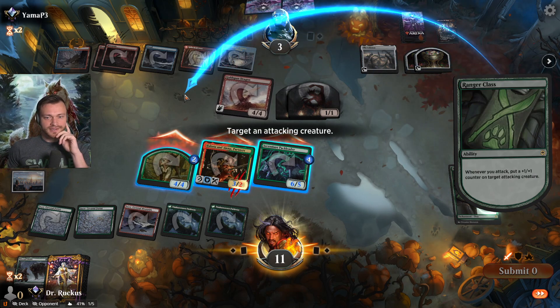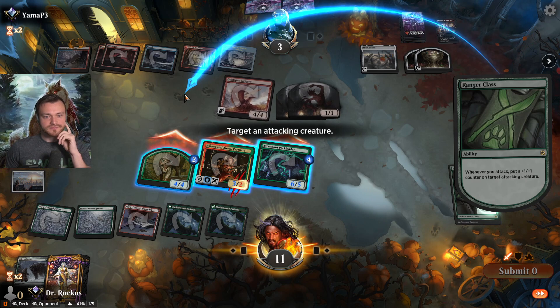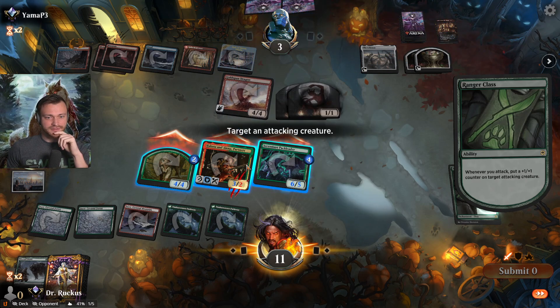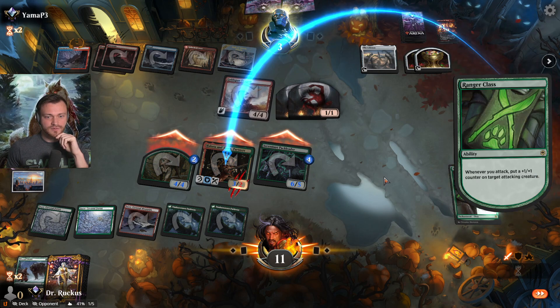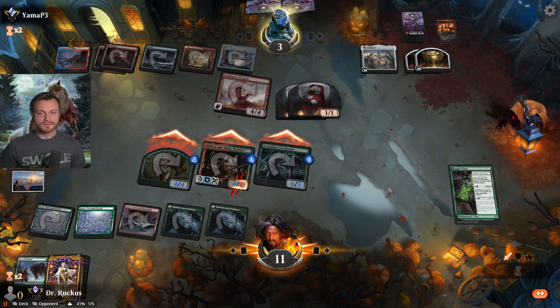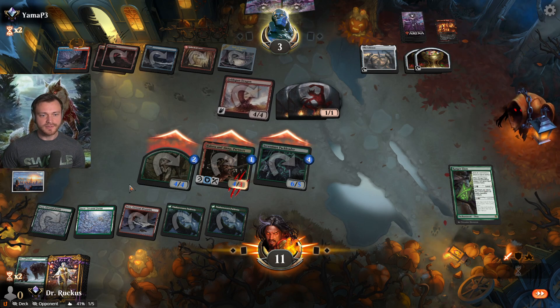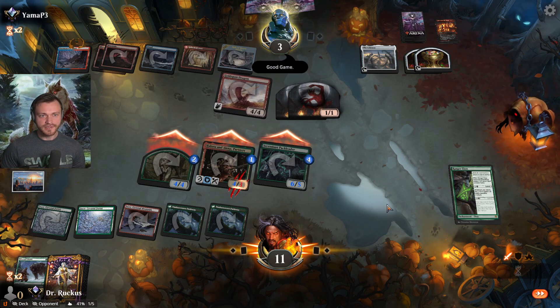They really want to kill Halana — they really want to kill the 6/5. We could put it on the token. I don't want to give them a free out to kill that, so we'll put it here. Otherwise they could go chump, chump, two damage here — but we got them!